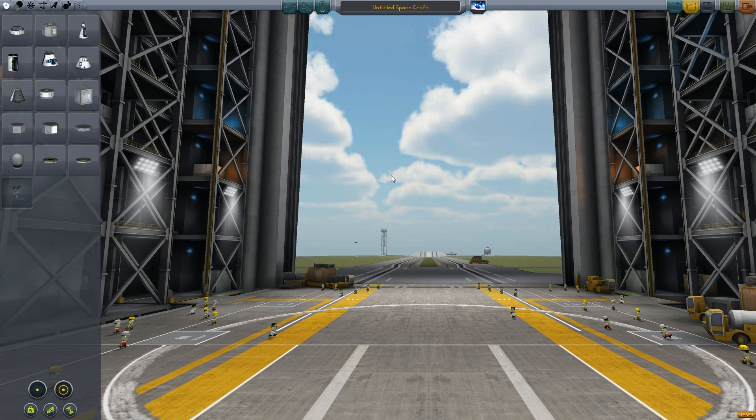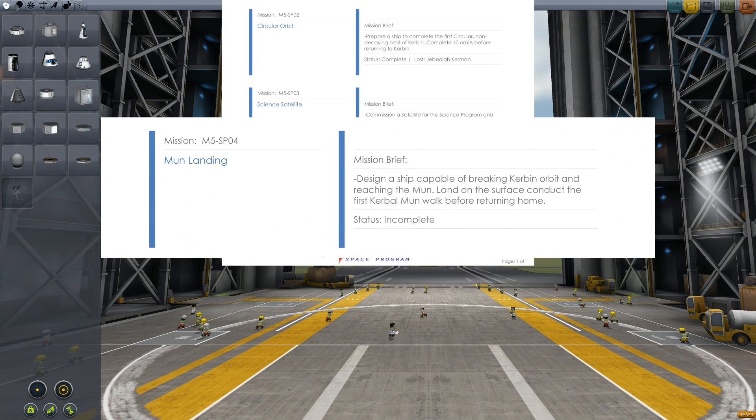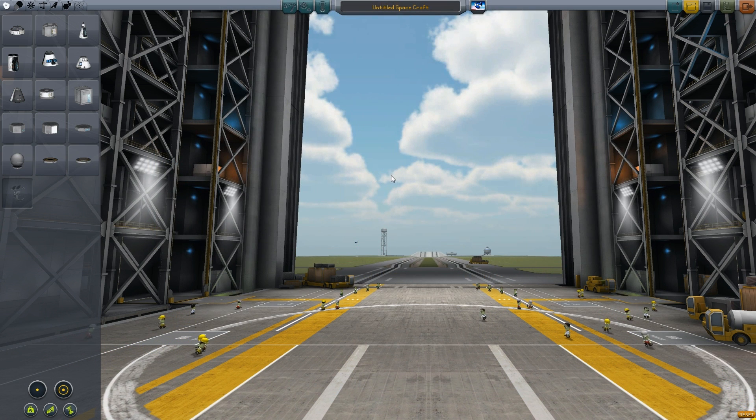Okay, first things first, let us refer to the mission brief and see what we have to do today. Mission M5SP04, Mun landing. Mission brief: design a ship capable of breaking Kerbin orbit and reaching the moon. Land on the surface, conduct the first Kerbal Mun walk before returning home. Status: incomplete. Well, that's another not quite so easy mission.